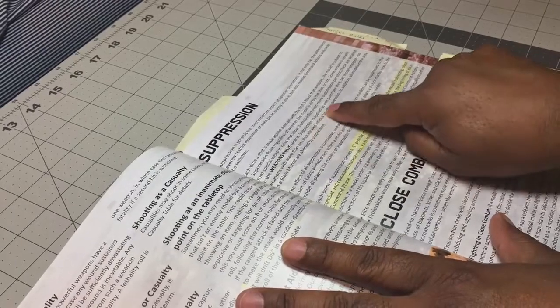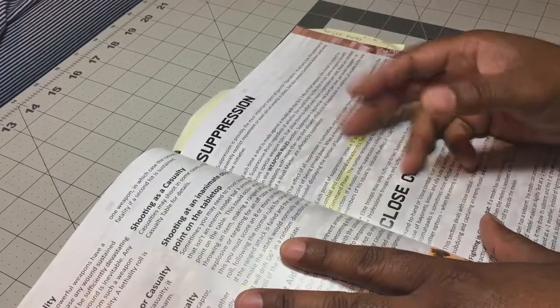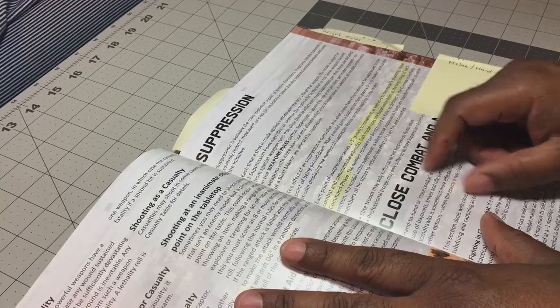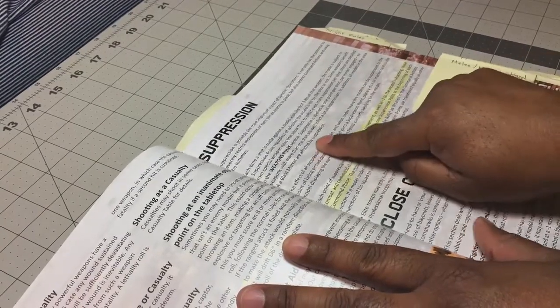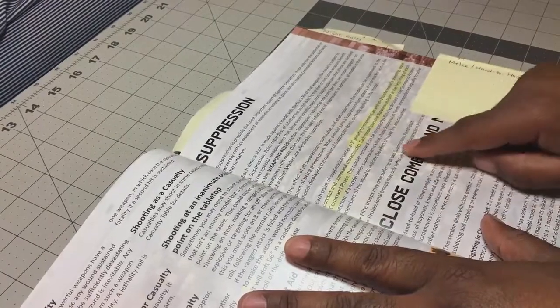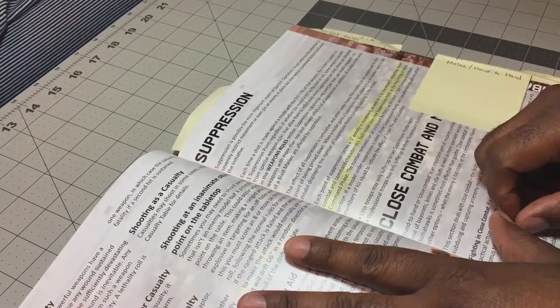Some weapons inflict more suppression per shot — these are in the weapons rules, so that might be like HE weapons or weapons that deliver HE. Suppression is applied as one point per shot per model engaged, so weapons with more than one shot allowed inflict a lot of suppression. In addition, all models in the area of a blast marker are affected by suppression.